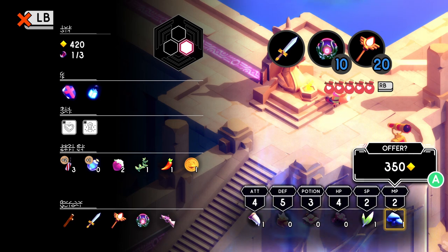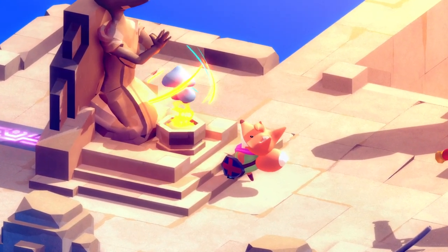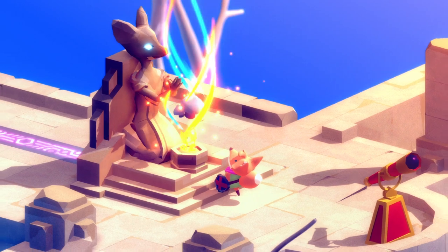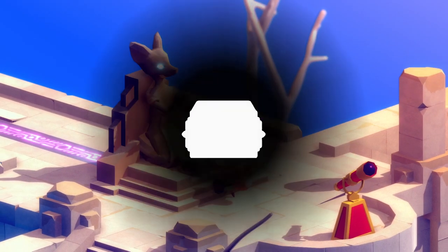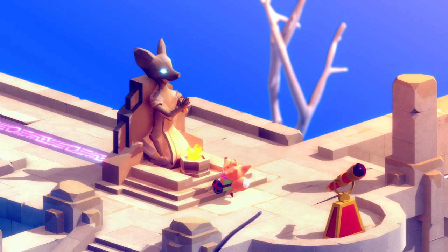We can do attack or we can do MP. I'm gonna do MP because having more mana is gonna be really nice, and the hookshot we got last episode also uses mana. So we'll be able to use that more. Alright, so that's now level three and we got more mana.